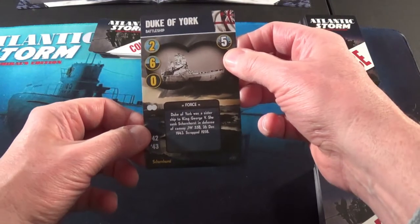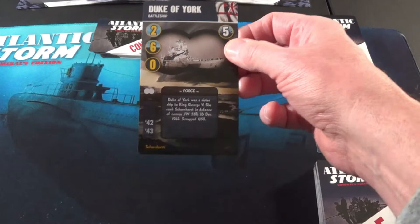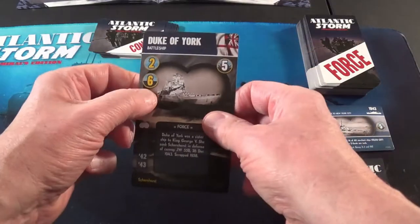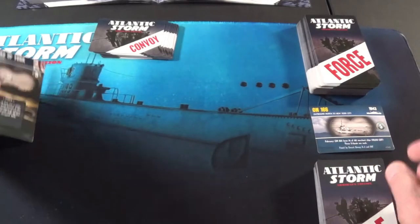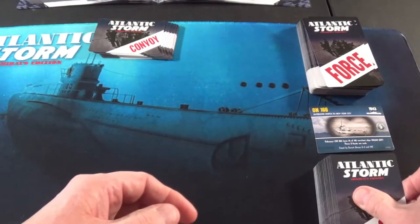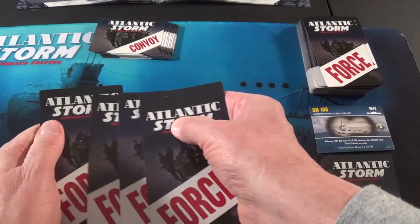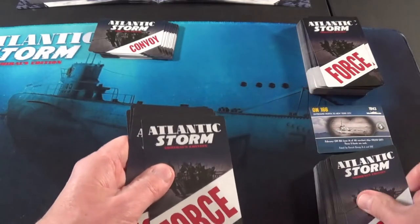They've got the Duke of York — oh brother, oh no. This is a 1943 card; he's a 6. Dave, you need a hand — 1, 2, 4, 5, 6, 7, 8.